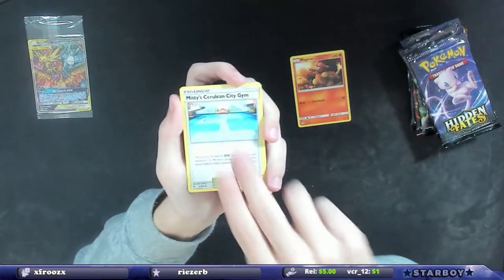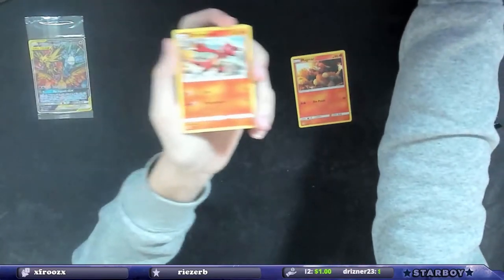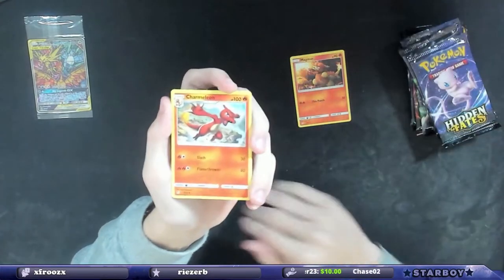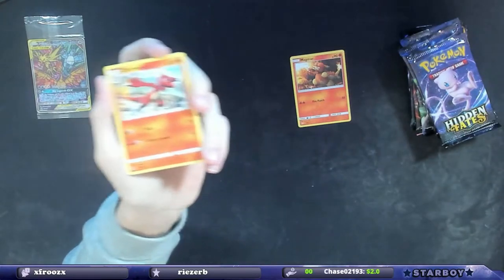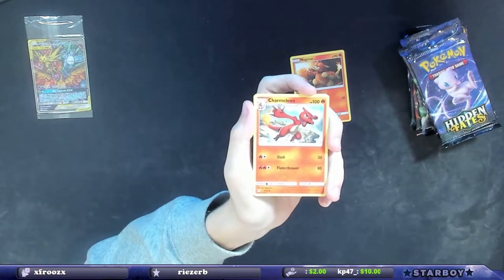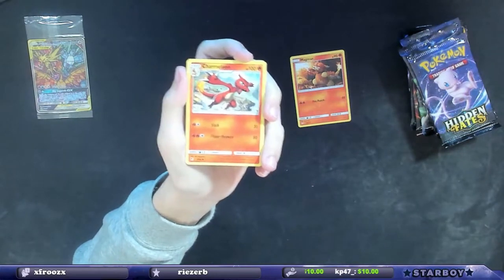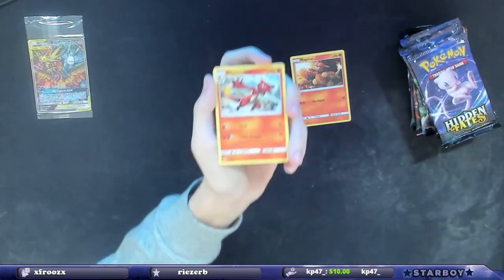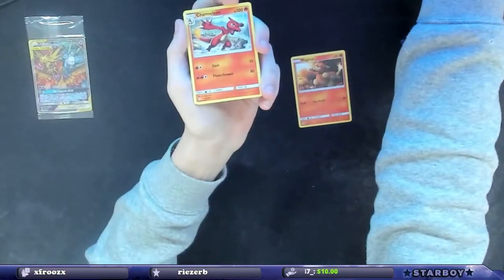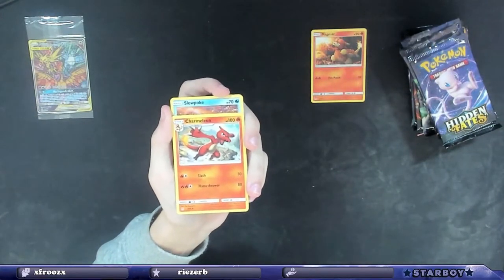Magmar, Misty's Cerulean City Gym — god damn, that's annoying. All right, let me get rid of that. Sorry, I know it's technical difficulties, we're trying to get them sorted. All right, that looks better. We're just gonna go with that — I know it's a little funky.